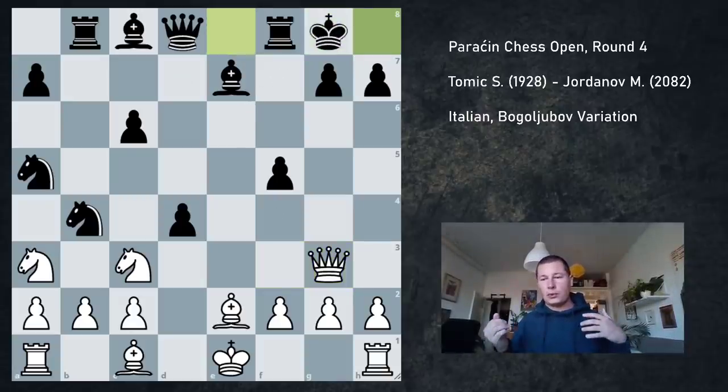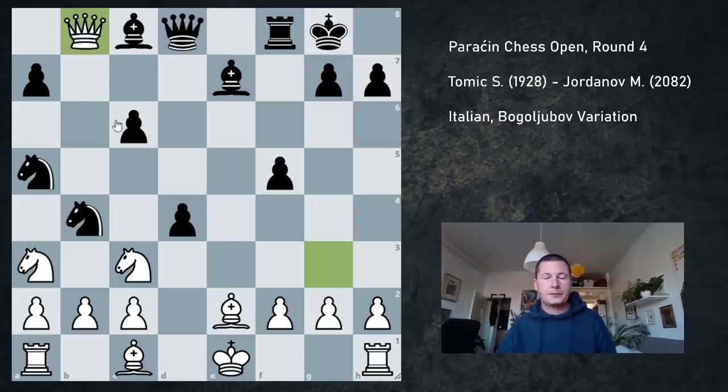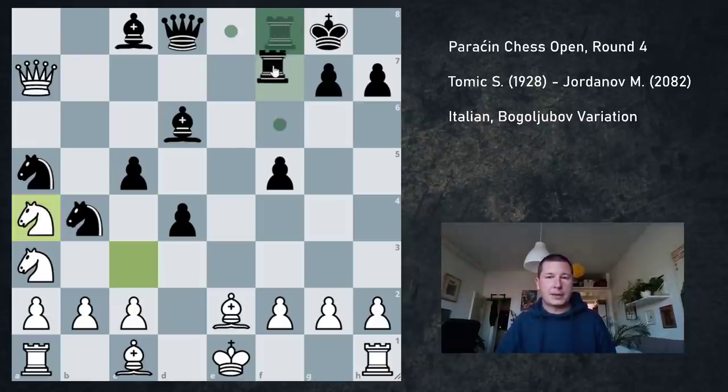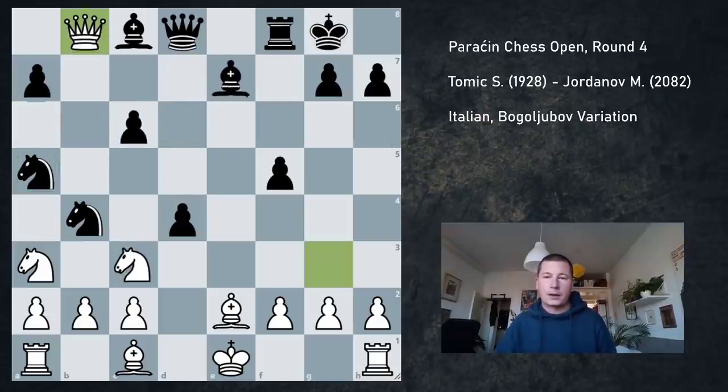Even though I knew this had to be good for white, I still had to spend a ton of time analyzing this position before I took on b8. I knew the pattern, but not in this exact position, and in some lines my queen could get trapped. I took nonetheless after about 20 minutes — so Qxb8. The critical move he was counting on is Bd6. After Bd6, Qa7, you may think c5 wins the queen, but I have Na4. If he tries Rf7, then simply Qb6, and I either win the knight or trade queens — in both cases I win. If Bc7, then Qxc5. So Bd6 doesn't work — I've basically won a rook.